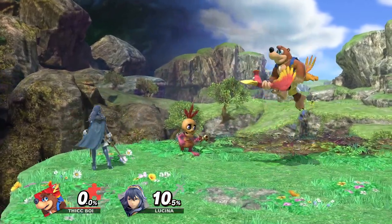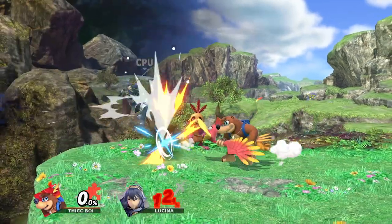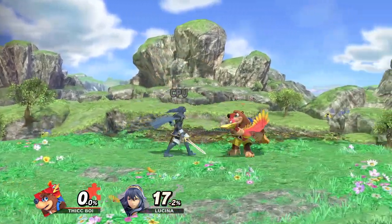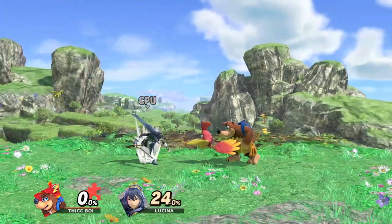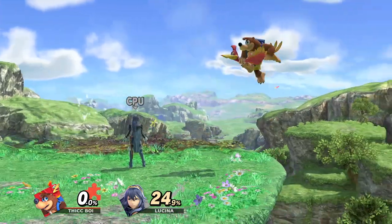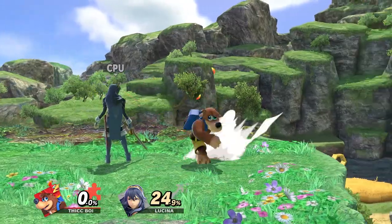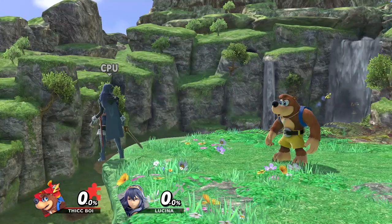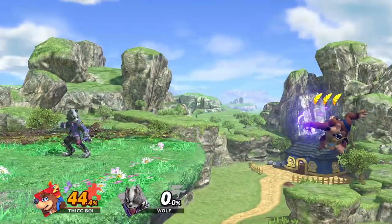When using neutral B against people who have absolutely no range or projectiles to counter you, the move will be decent. For chip damage it can be nice, but I think what people are really going to get value out of is the bouncing egg, because that might be able to get some edge guarding setups on people with weak recoveries. This is early impressions of Banjo, and as the character gets labbed more, neutral B may develop into a much better move.